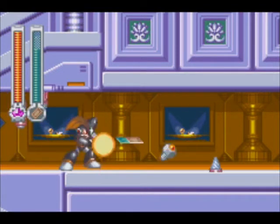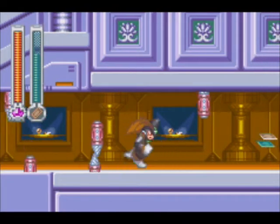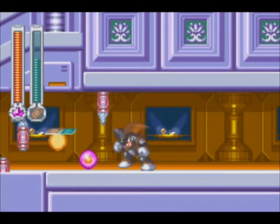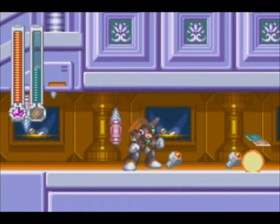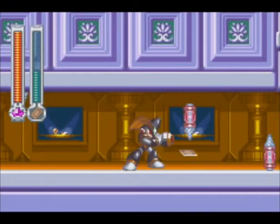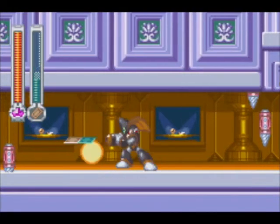The first thing you're going to need is the Magic Card, which you get from Magic Man, who we defeated in our last episode — go check that out. And the next thing you're going to need to do is come to the intro stage, the one where you had to fight Green Devil.